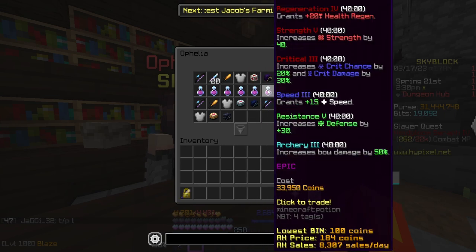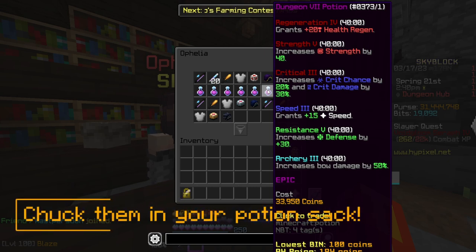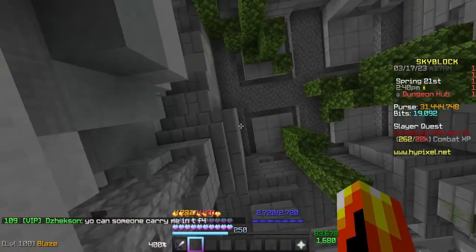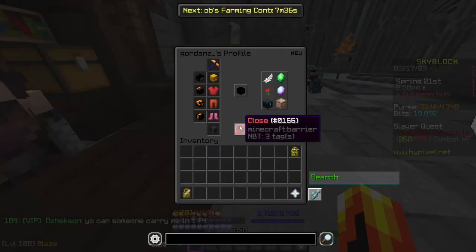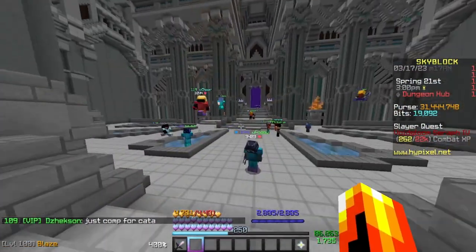There are also dungeon potions. Since you can only drink one potion per dungeon, these potions give you a multitude of effects, so it's really helpful to stock up and use them at the start of the dungeon. There's a little bug: if you throw a splash potion in the air and start drinking your dungeon potion before the splash potion lands, you'll be able to keep those extra effects — so people will sometimes use that for a rabbit potion on top of their dungeon potion.